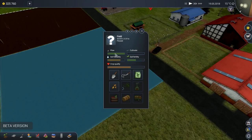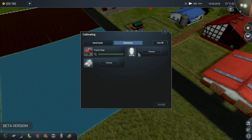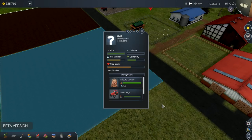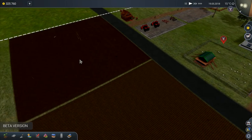This field here needs to be cultivated - soil humidity, soil fertility. Excellent. So we go to machines, choose a tractor, choose a person, choose a cultivator, and choose her to drive the tractor because she was working this particular field. And she will come out and do that one. This one here is ready, we're just waiting for delivery of our machine.